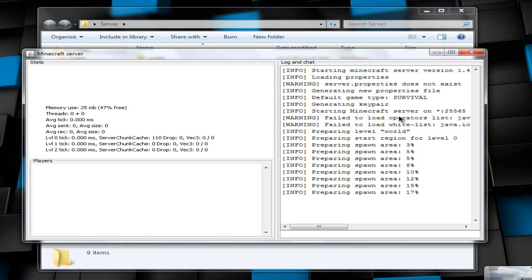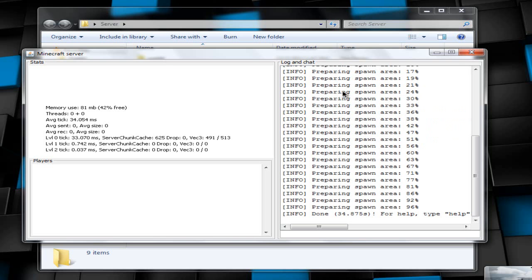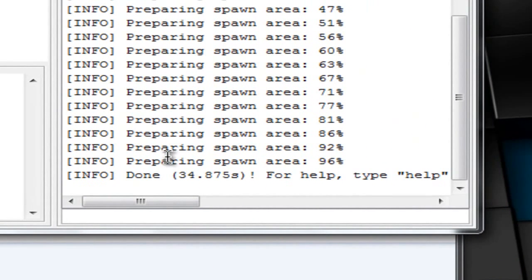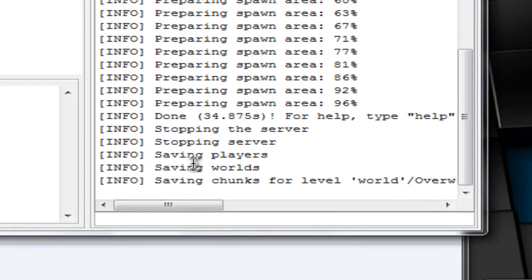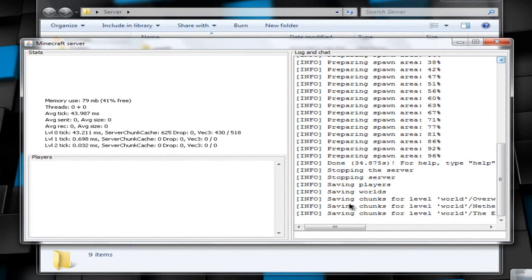Once the server has finished spawning the world and loading, click on the server console window and type the word 'stop' then hit Enter. This saves the world. Once it's done you can exit out by hitting the X.